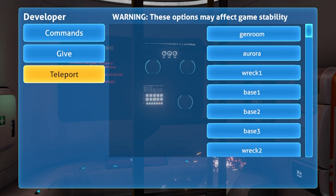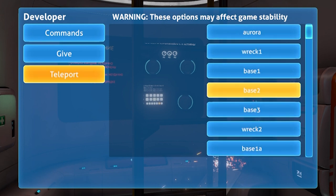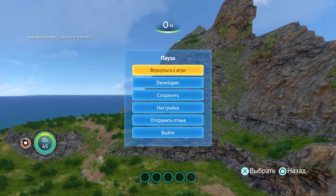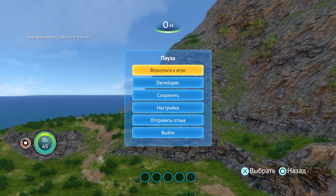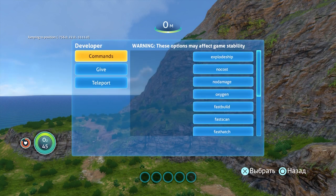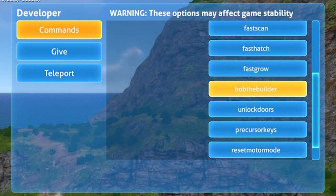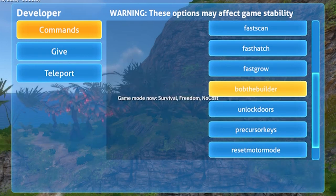В новом пункте Developer выбираем телепорт на точку Base 1. Как только вы появитесь в воздухе, сразу нажимайте на паузу — это необходимо для прогрузки локаций, чтобы лишний раз ноги не мочить. Пока висим в меню паузы, снова заходим к разрабам. Пункт Comments — нам нужен чит Bob the Builder. Он открывает все рецепты и даёт самые важные инструменты.